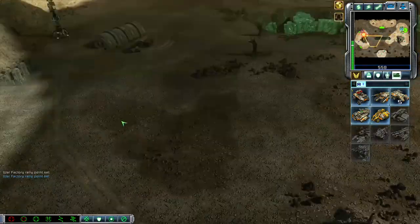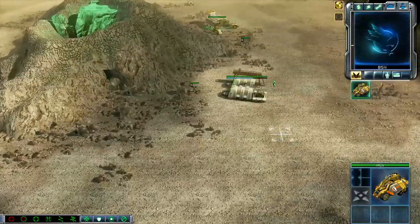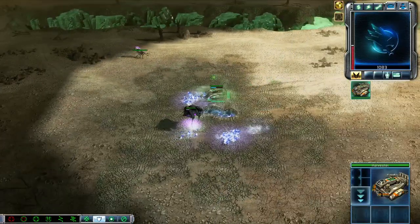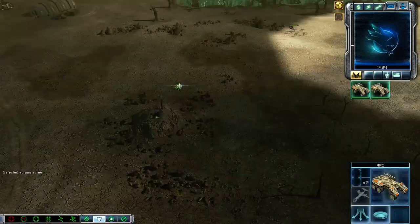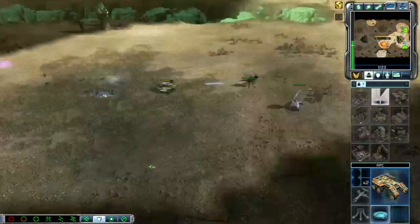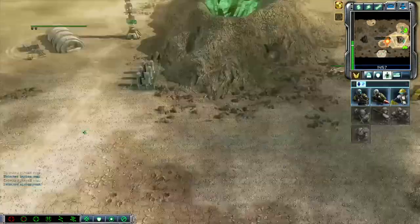We're going to make some APC engineers and maybe try and kill those disintegrators. We'll be able to do that easily. This harvester also has a machine gun in it, so that will help me. We're just going to rally these over there and we should be able to clean up these units easily. We're just going to kite those easily right now. We're both going to escape with a moderate sum of Tiberium here, which is fine by me.